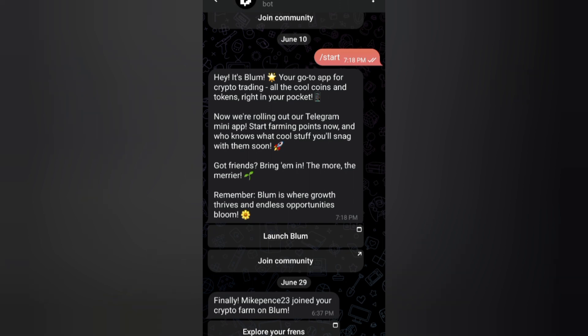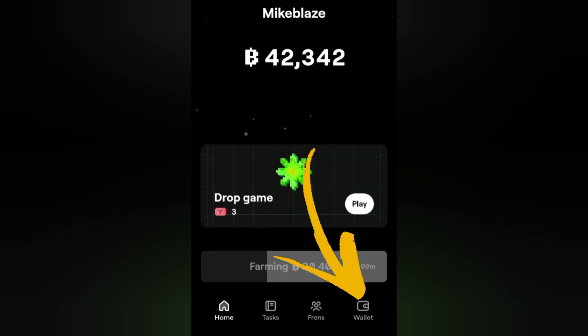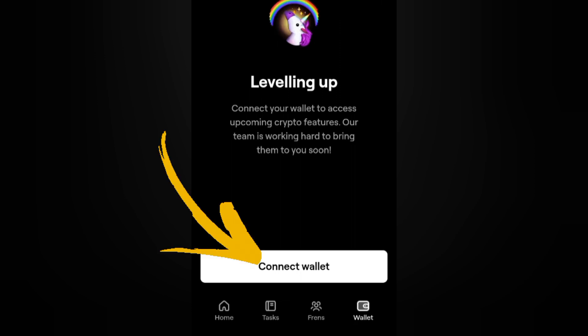Once you click on Launch it will automatically open up the application. Beside Friends, we can now see the wallet icon — that was not there before. Click on it and it's going to load.